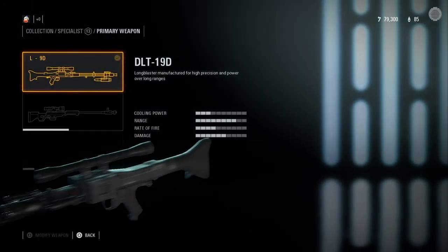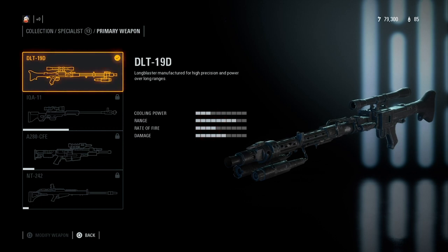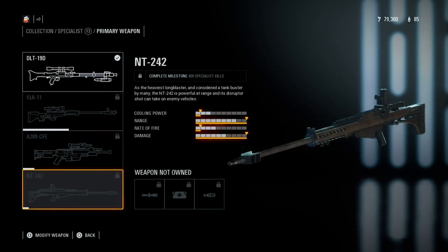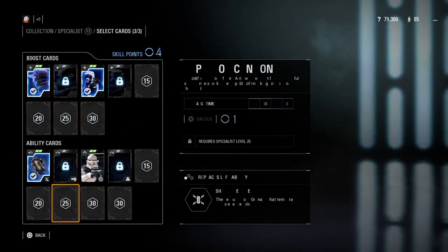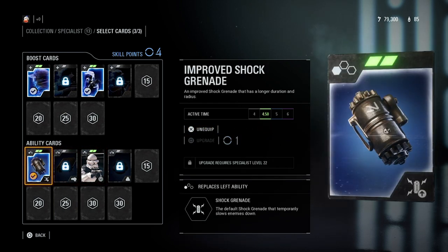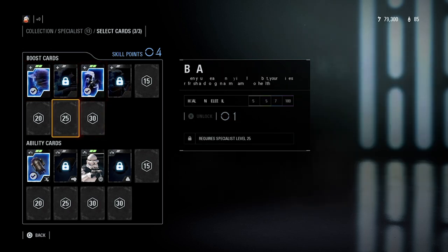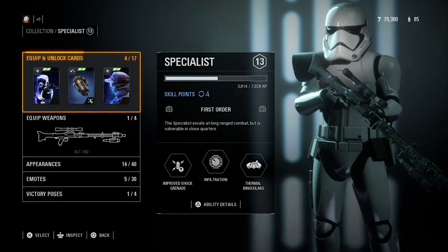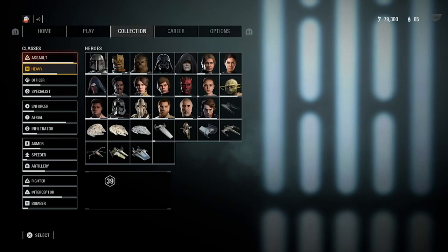Last is the specialist class. I actually do not like the specialist — there are a lot of people who use it and are good at it, but I'm not a big fan. The NT-242, the last sniper, is by far the best sniper so it does take some grinding to get. I don't have many cards unlocked here since I'm only around level 13. The two I have are Bounty Hunter and one that improves grenades. Some later cards might be good depending on how you use the class.